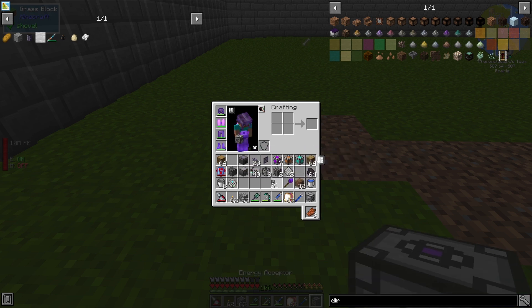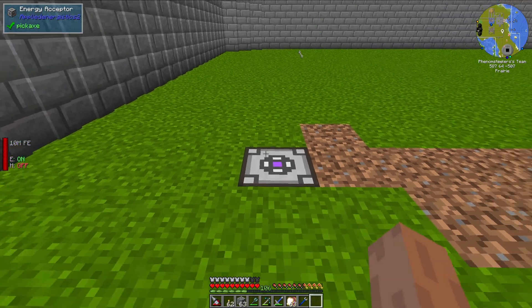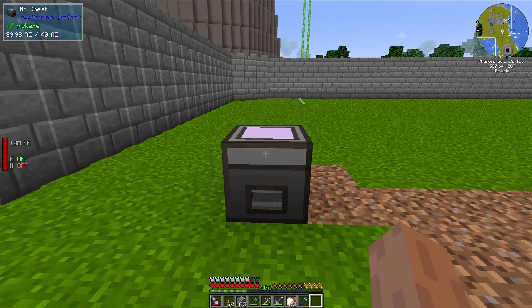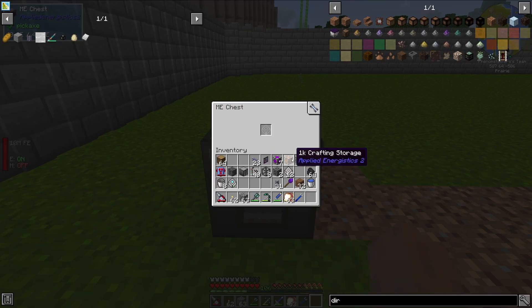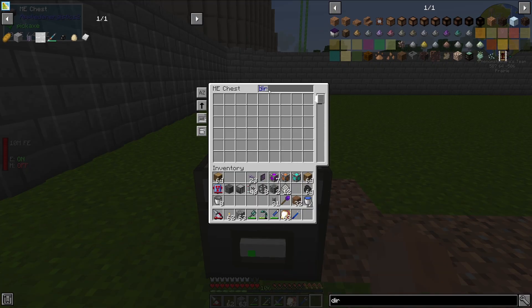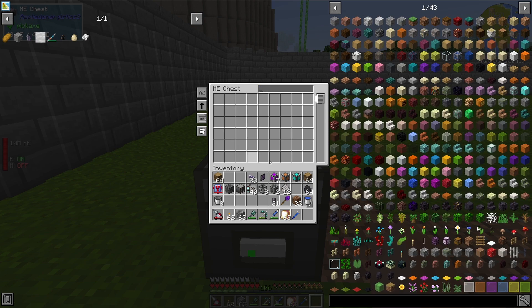For today I am just going to build a really simple ME system. We are going to use the energy acceptor, and that should be able to accept energy into the system. And now we are going to drop an ME chest on top of that. In the ME chest, we need to put an ME storage cell. You can either use an ME chest here or an ME drive — it should not matter. The ME chest itself actually has an interface up here.